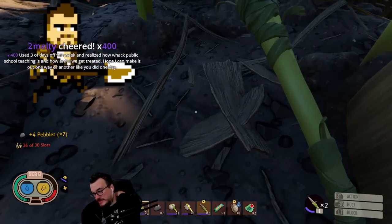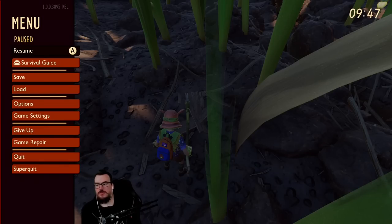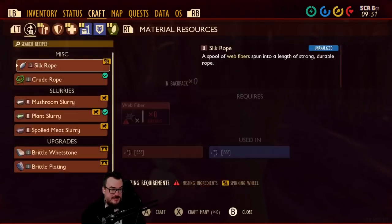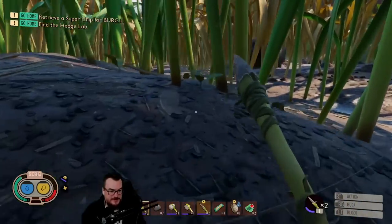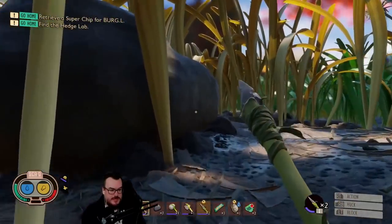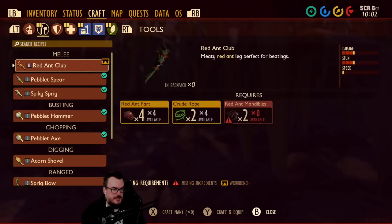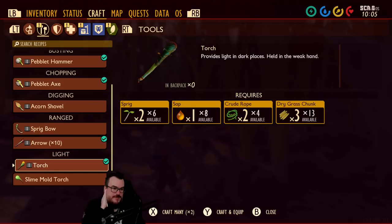Best of luck man — public school shit is rough, so godspeed and good luck. Do I have a torch in my inventory? Can I make a torch? I think we might want one here in a second. We need to find gnats — to find gnats we're gonna need to venture further.